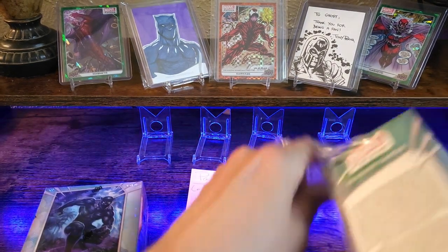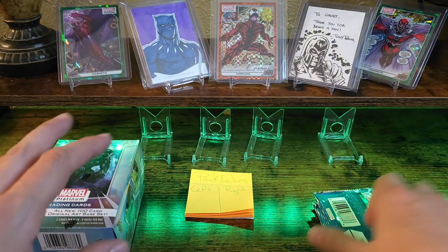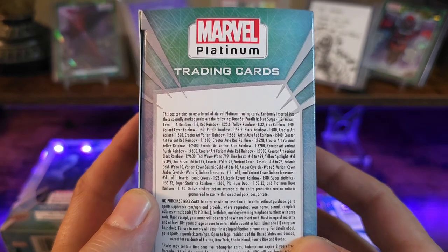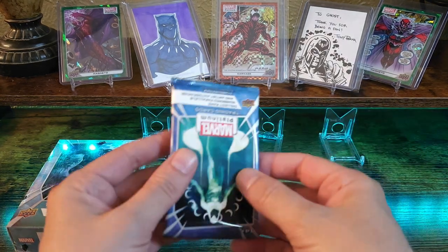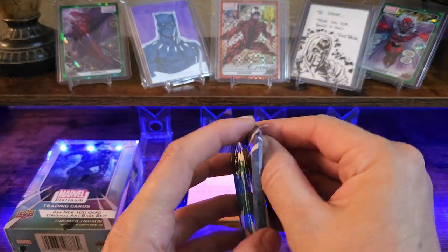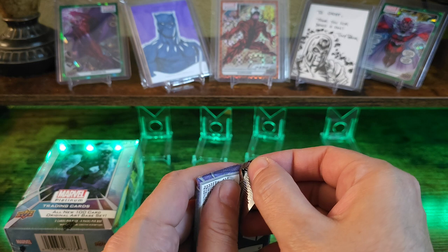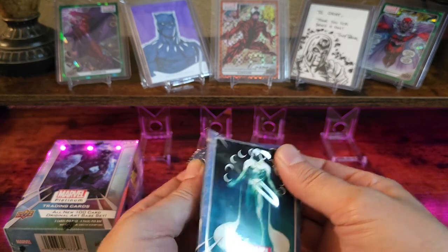I'm gonna go ahead and do right side first. This is out of the new set — Marvel Platinum came out about two weeks ago now. Definitely a fun set to rip. Here are some of the odds — you want to pause the screen? So again, four packs, five cards per pack. These blasters you can typically find at your local upperdeck.com, or your local Target or Walmart — I've even heard Barnes & Noble.